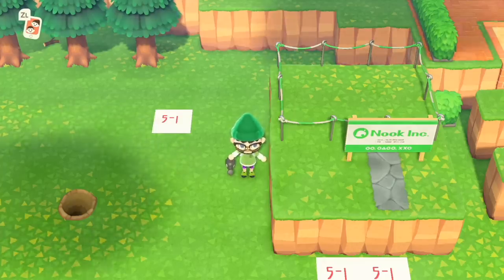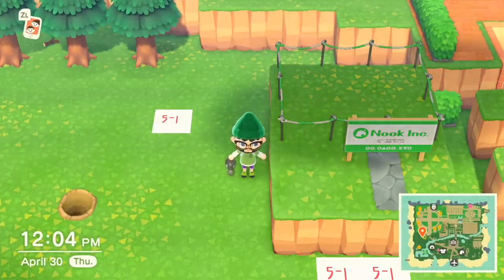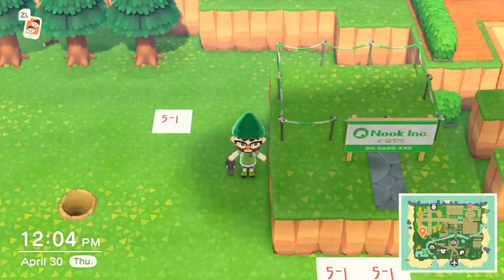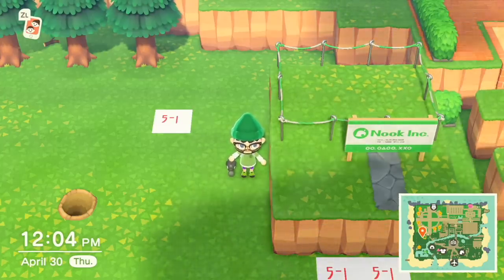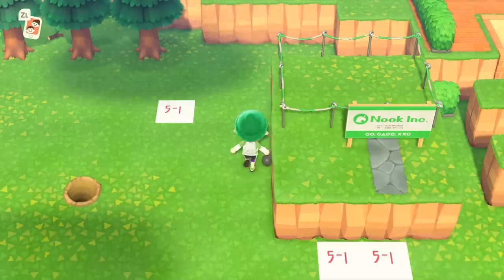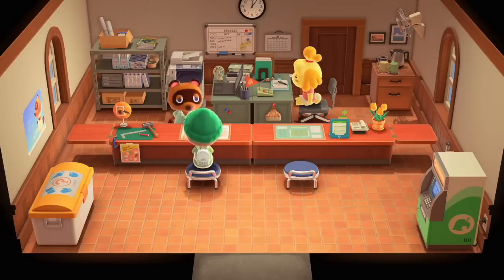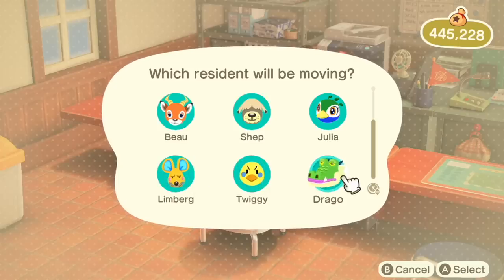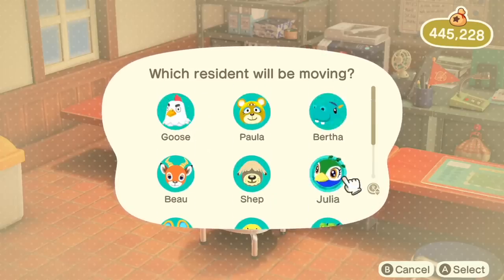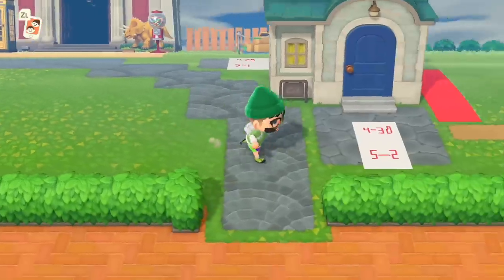Kiki moved out already. Kiki told me she wanted to leave, I had a friend collecting cats, let them come over when Kiki was in boxes, and boom - Kiki's gone. So later today I'm going to go hunt down a good villager. By the way, you cannot move an empty plot - a house has to be occupied for you to move it.